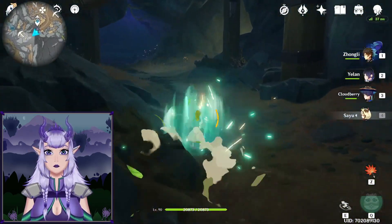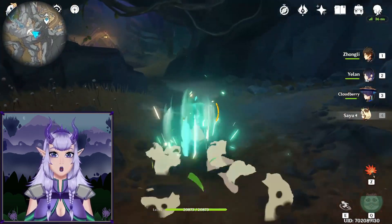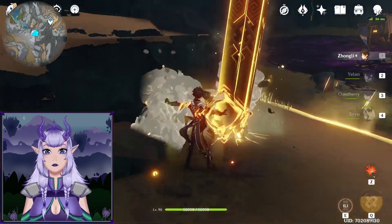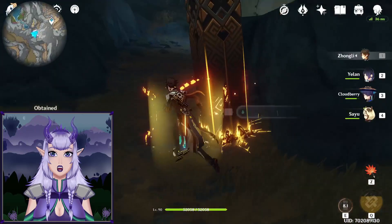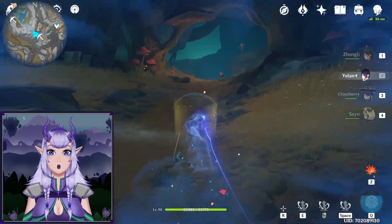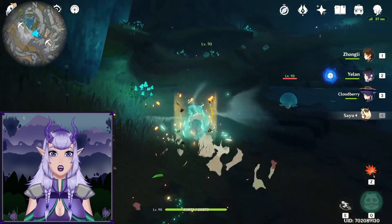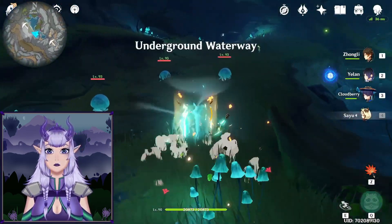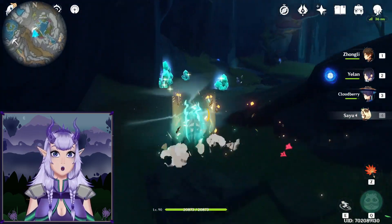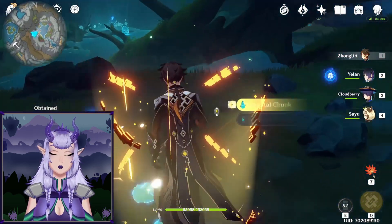Get through here all the way over to where you'll find two ores — not a lot, but it's part of the route so it's recommended. Keep moving with Yelan into this little water cavern where you find the fungi, then go past the hollow tree trunk and you'll find a lot of ores.